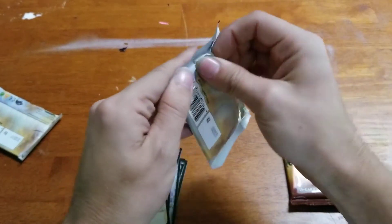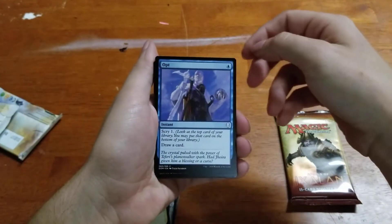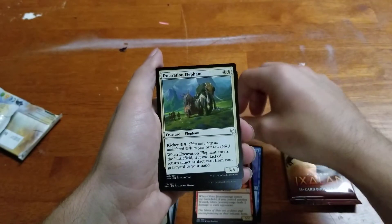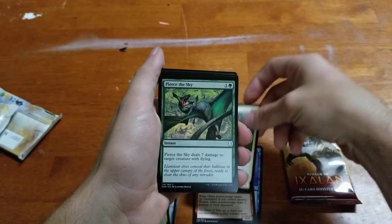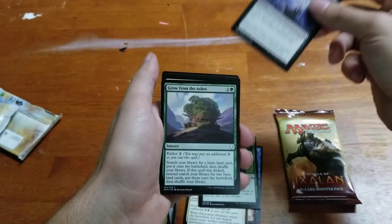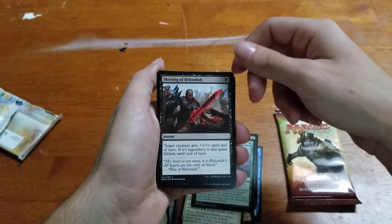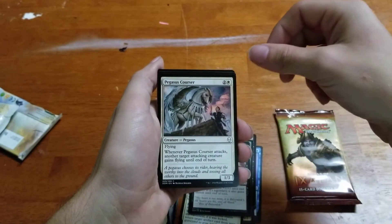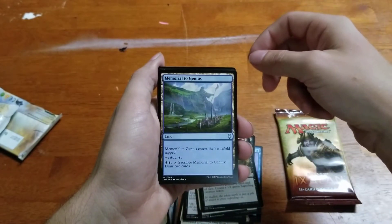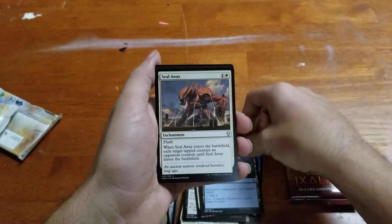Let's move on to the other Dominaria. We've got Opt again. Journey Mage. Excavation Elephant. Pierce the Sky. Divest. Grow from the Ashes. Blessing of Belzenlok. Pegasus Courser. Fungal Infection. Non-basic land — Memorial to Genius. Sorry, if I could speak today. And Seal Away.